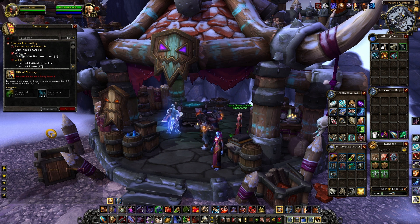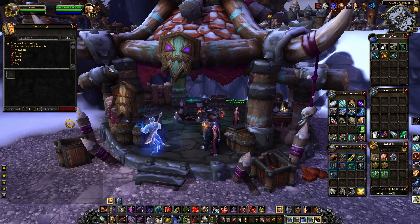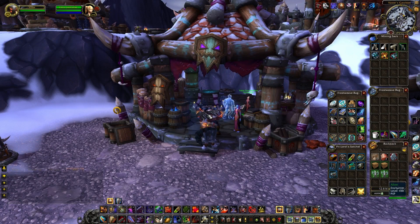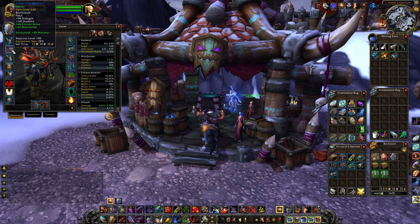I have access to enchants on my weapon, cloak, neck, and ring, as well as I can make some toys. There are also reagent crafting options. This gives me access to enchanting, but not as much as a true enchanter — a true enchanter will have access to many more and higher tier enchants. But I've got some useful stuff, especially while leveling up my gear through heroic dungeons.